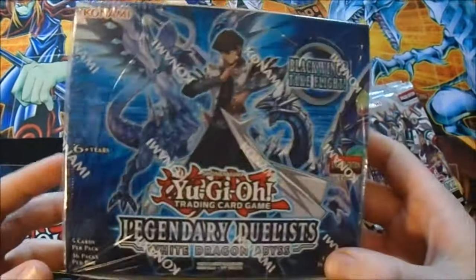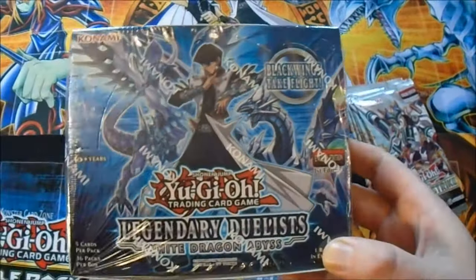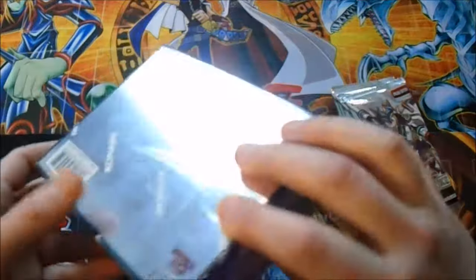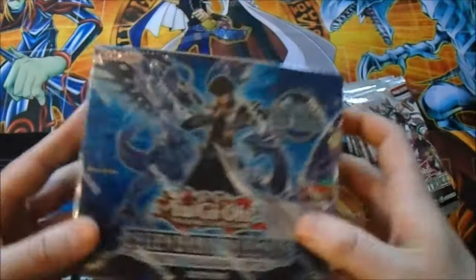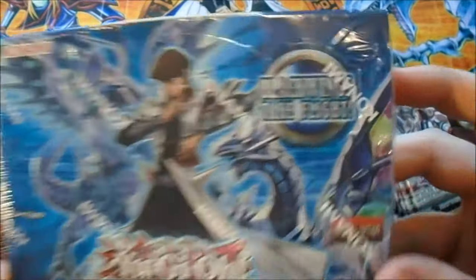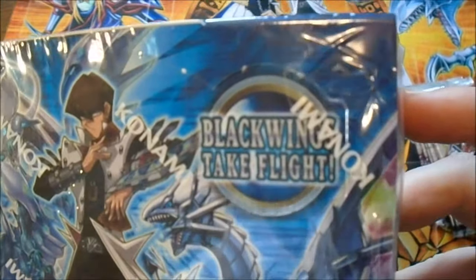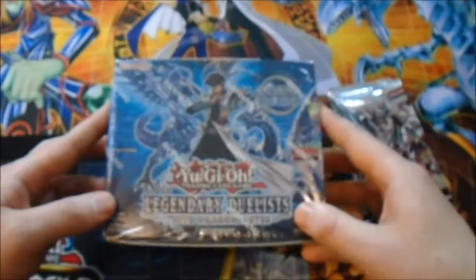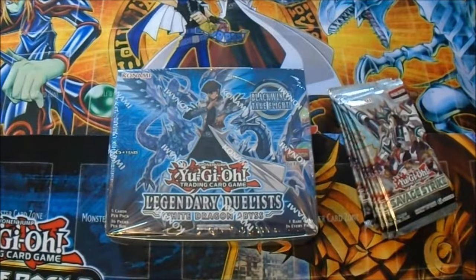It looks like a Blue Eyes box. If you were in the shop and you saw this, you'd buy a few packs thinking it would be all about Blue Eyes stuff - from the name, the pictures, the colour, Blue Eyes Dragons everywhere on the front. But there's the clue: it's pretty much a Blackwing slash Abyss Actor deck. So that sucks.